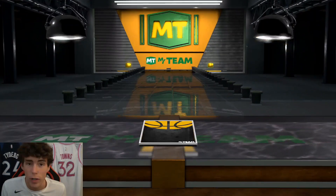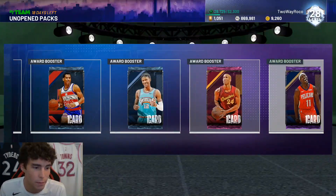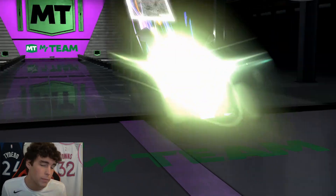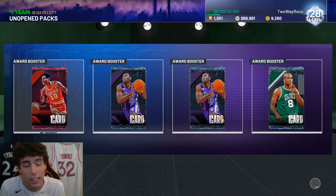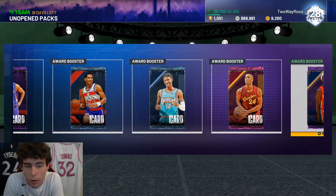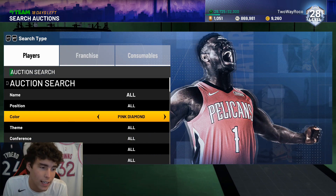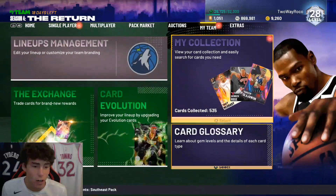Speaking of the rookies, I can't wait until we get like a Malik Beasley card — look at him, he's been balling this year as well. I hope we get like a rookie promo — not necessarily pink diamond or galaxy opal cards, but maybe rookies starting to be in some promos, like an amethyst Anthony Edwards or LaMelo Ball. Even moments cards would be dope to see.